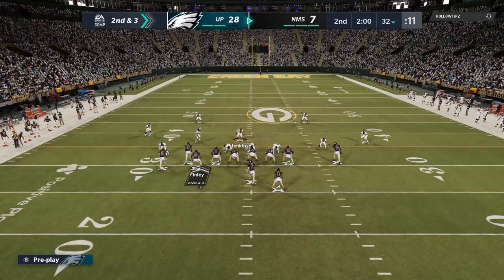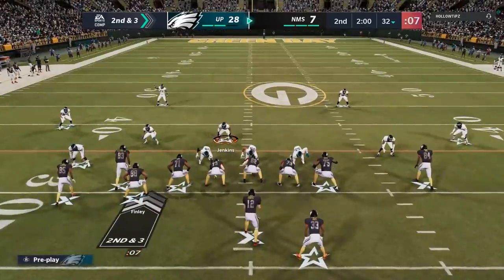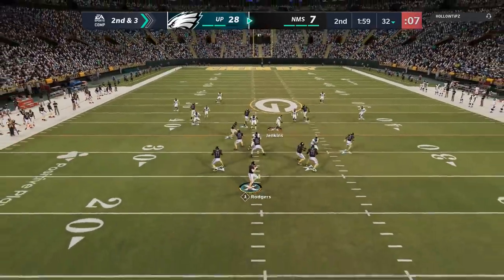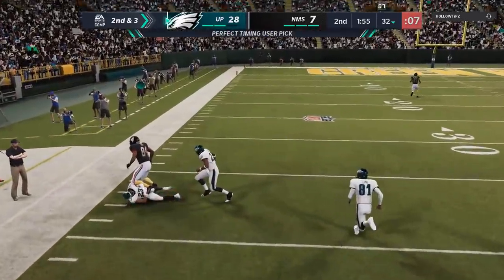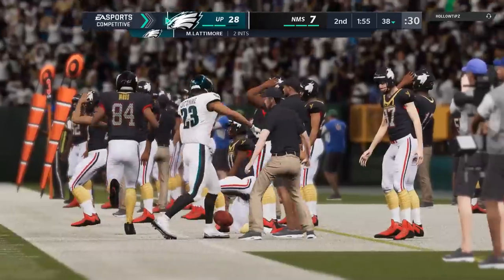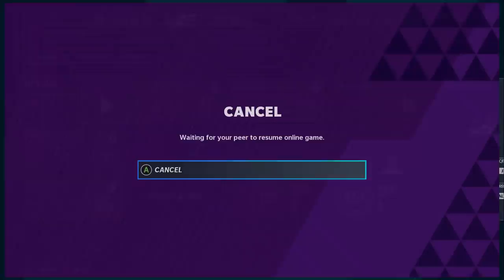Very next play, he throws it up and almost had it — but we get an interception with Marshawn Lattimore. Second interception of the day. My opponent's going to head for the exits. That's Acrobat for you right there — we get another interception.